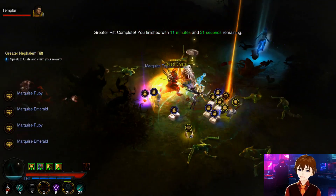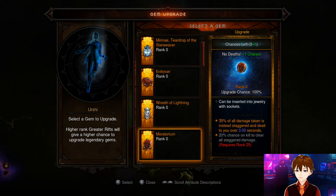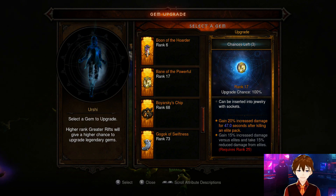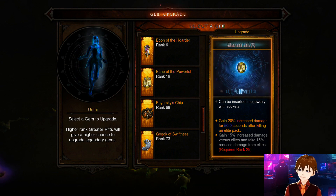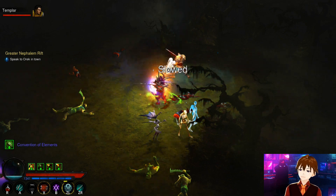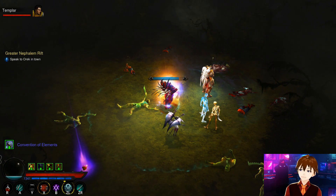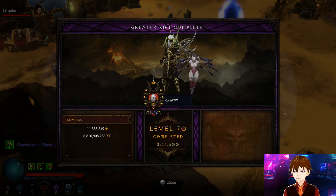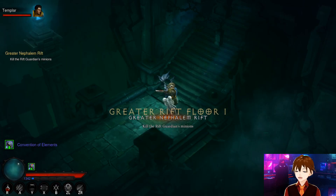For rift guardians, it's very important to curse first and then hang back and fire the Bone Spears — when you curse an enemy you do more damage with Bone Spears. Make sure you have a lot of distance because the closer you are the less damage you do with the set. This is the zoning principle — if you're familiar with fighting games, you know you have to do the zoning here. Greater Rift 73 done — three minutes and 28 second clear time.